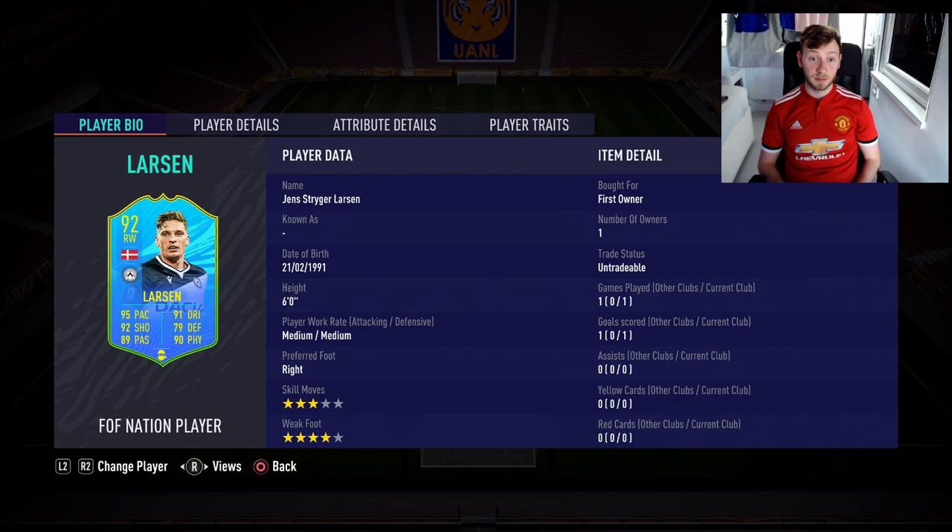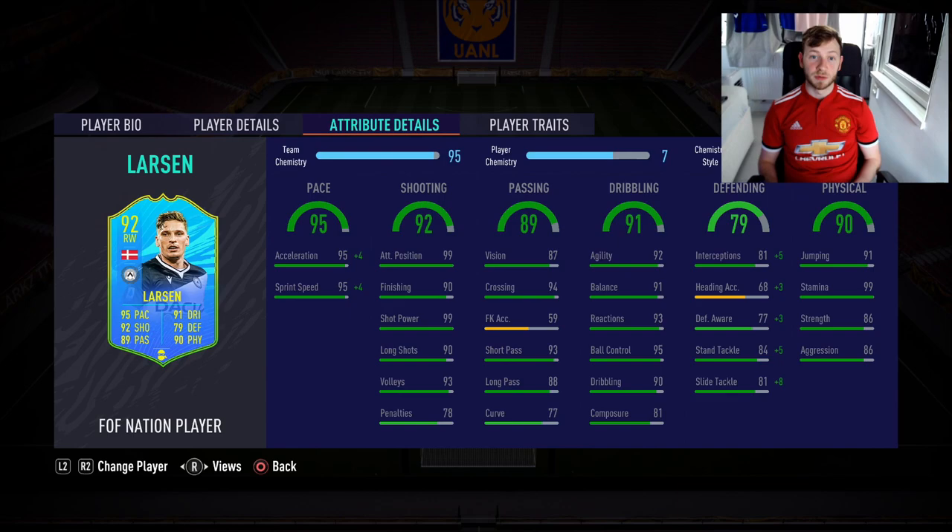Just quickly going through his stats: he's six foot tall, medium/medium work rates, right footed, three-star skill moves — which isn't great, especially if he's a wide player, but we can look to use him elsewhere in other positions. Four-star weak foot, which is always good. But for me personally, the skill moves sort of kills it a little bit because you're limited — you can only really do like the directional nutmegs, bridge, mini bridge, just basic skills really, ball roll and things like that.